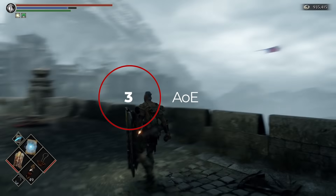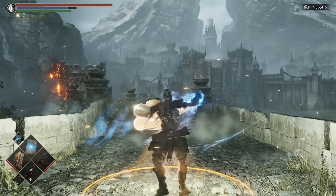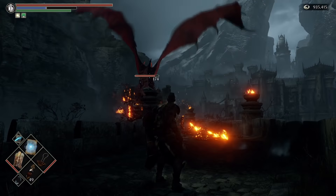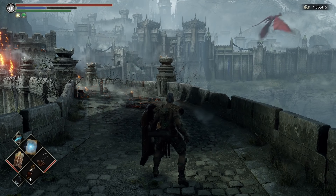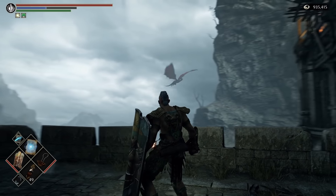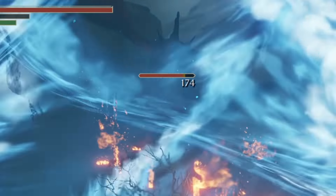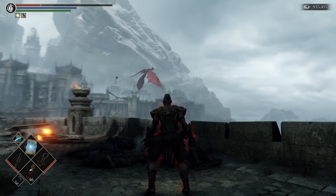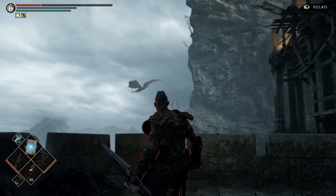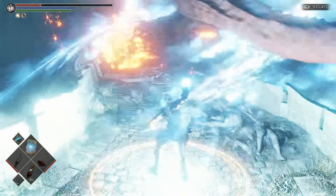And finally, from the melee spot, if you happen to have the miracle God's Wrath, you can actually get this to hit the dragon. It's all about timing. Stand safely here and as the dragon disappears behind the rock face, cast God's Wrath. Hyper mode can be used here as the AoE of God's Wrath allows you to stay in a position where he can't hit you, but you can hit him.